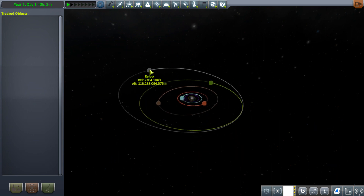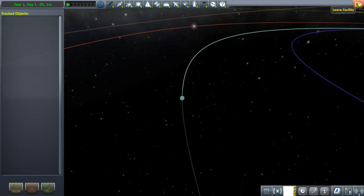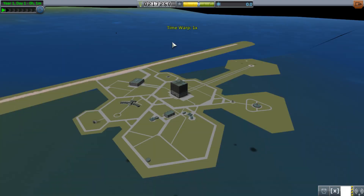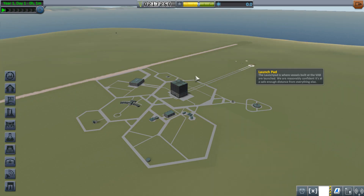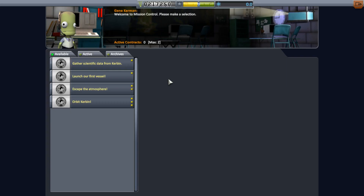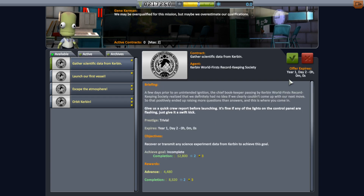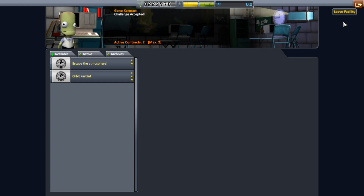You've got your launch pad and your vehicle assembly building. Let's first get some missions - we need to gather, let's do the first two easy ones. You can only do two at a time right now, so we'll focus on getting science.